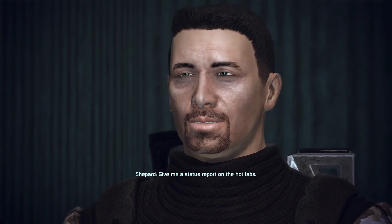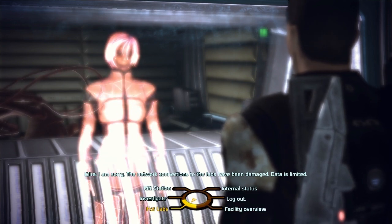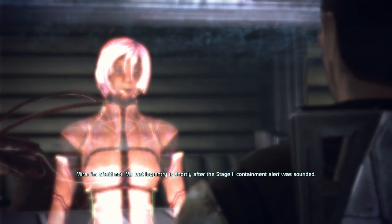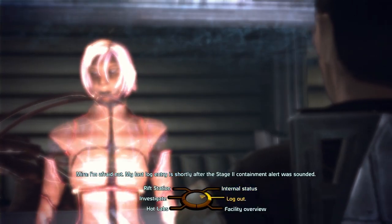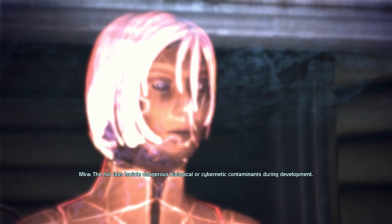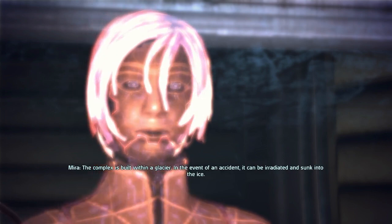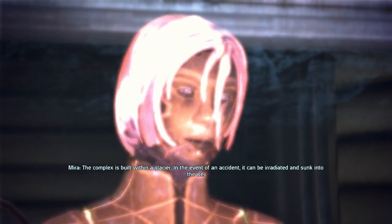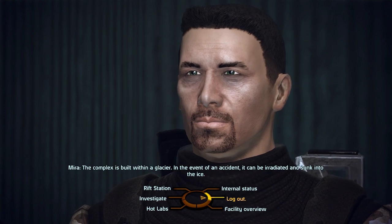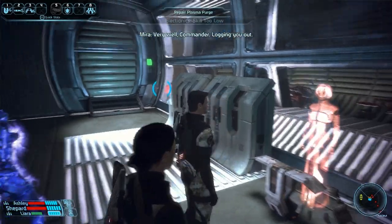Give me a status report on the hot labs. I'm sorry — the network connections to the labs have been damaged. Data is limited. My last log entry is shortly after the Stage 2 containment alert was sounded. The hot labs isolate dangerous biological or cybernetic contaminants during development. The complex is built within a glacier. In the event of an accident, it can be irradiated and sunk into the ice. That seems like a sensible precaution. That's all I need right now. Very well, Commander. Logging you out.